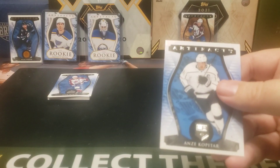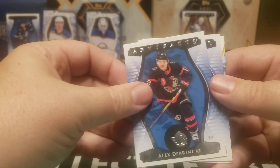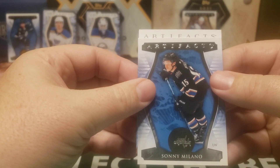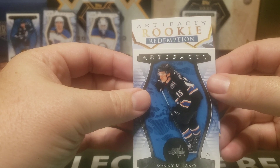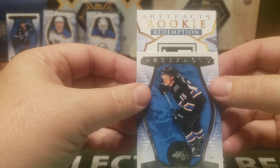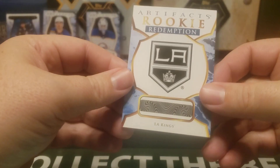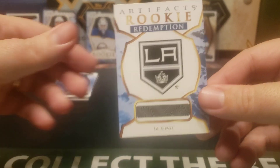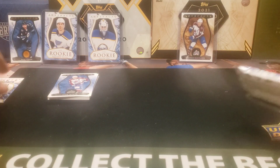Oh, is this our Mystery Redemption? Anze Kopitar, Alex Debrincat, Sonny Milano, and Artifacts — Rookie Redemption. Who could it be? L.A. Kings. These used to be one per box, but it now seems like they're coming up one every other or two out of every three. We'll have to see — I don't think they've officially announced all the rookies yet. But hey, we got one — not going to complain about that.